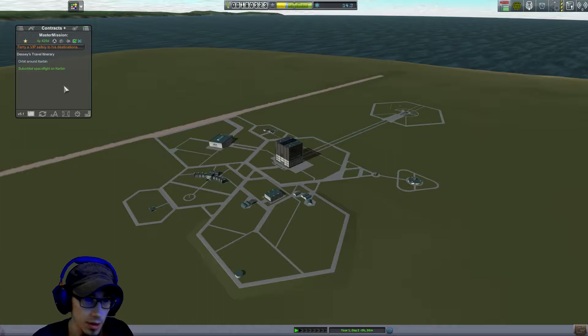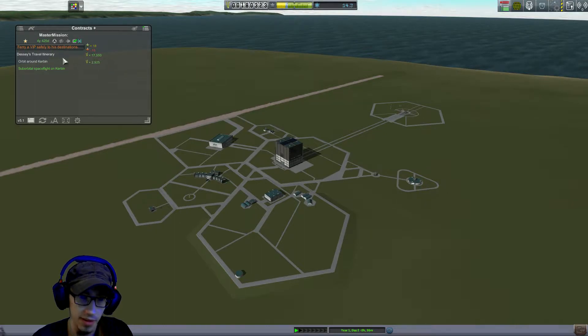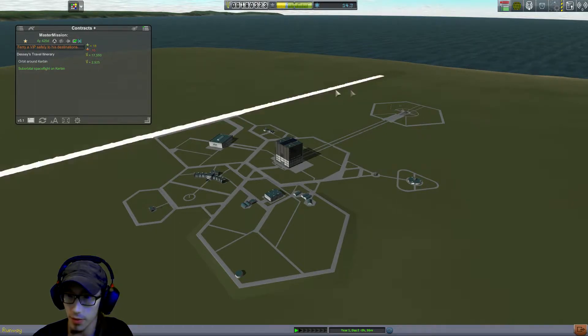Here we have some more contracts to be done. Ferry a VIP to their destination — I think we should do this one. It's not too much science, but we can get some funds out of them. So we should try that one.